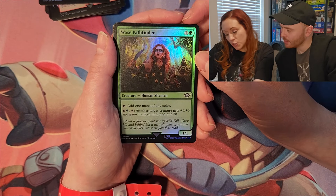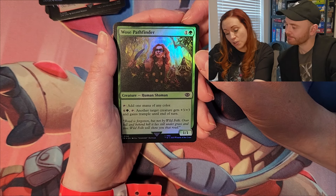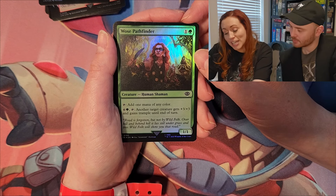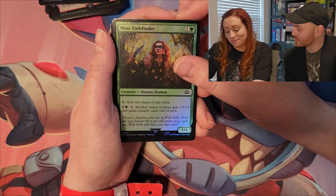Wolf's Pathfinder: human shaman. Tap to add one mana of any color — really good. For six colorless and one green, tap this: another target creature gets plus three plus three and gains trample until end of turn. That's a good mana ramp and you also get a finisher.